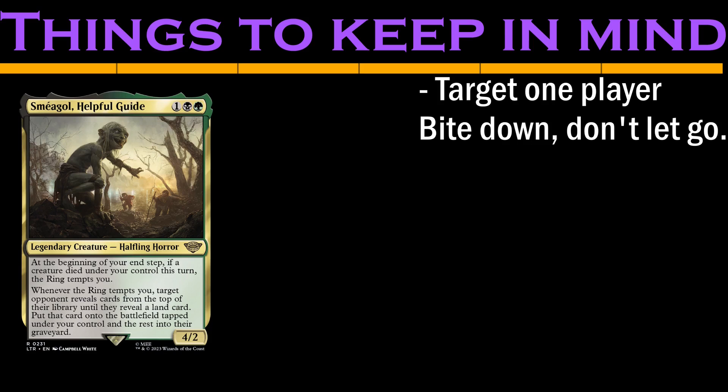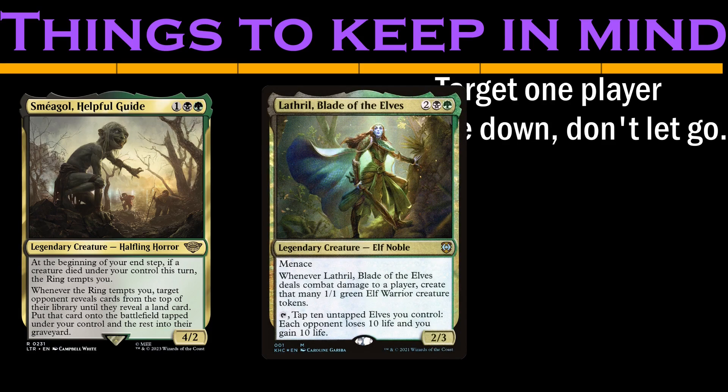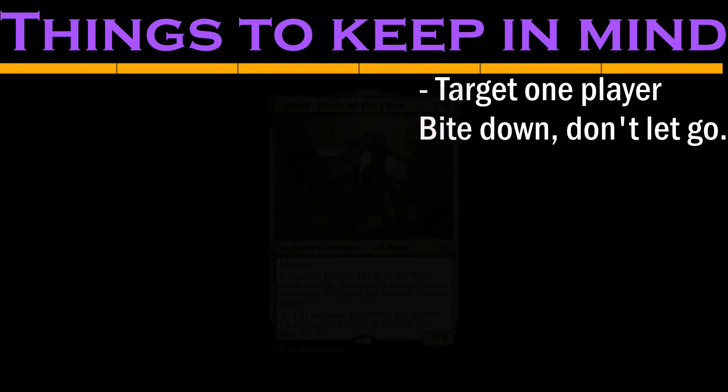Since we mill the most against the player with the fewest lands, we'll target the player most likely to have the least number of lands and least likely to be using their graveyard. You also want that player to be playing lands in our colors so we can best use that mana. For example, Elf Tribal decks are a strong target, since most of their mana comes from Mana Dorks and they're in our colors. Use your best judgment at your tables.